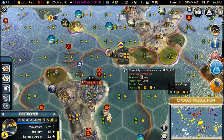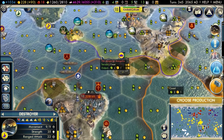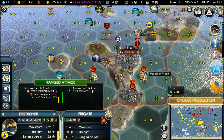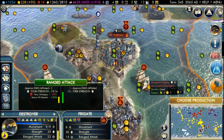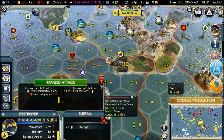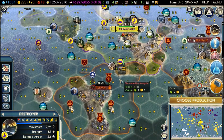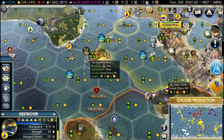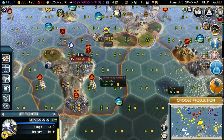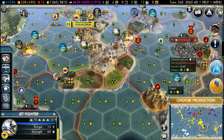Tip 8: Pay close attention to your enemy's units. You'll be able to see if your units are more advanced. For example, here I have my destroyer, which is a very advanced unit, and the enemy has frigates, which are far worse. I've also got modern armour while the enemy has crossbowmen — they are going to be easy pickings. If they have more advanced units, it's probably best not to attack.